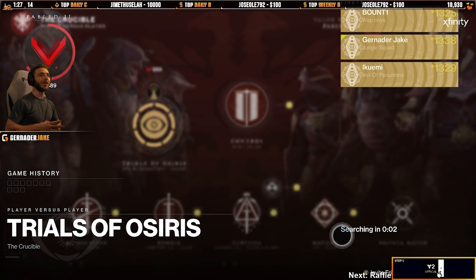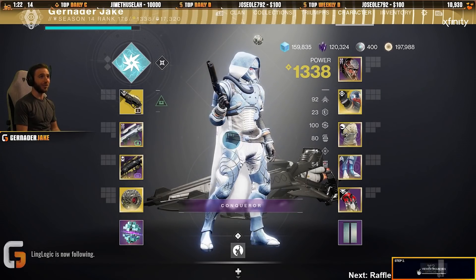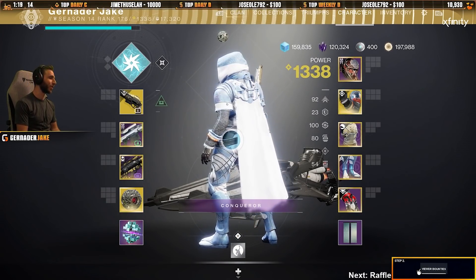All right, jungle squad, going into the Trials with a new build. Stasis is getting nerfed, thank god. And that should mean there's more room for light subclasses in the game once again.